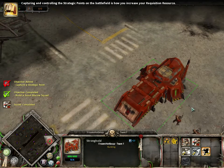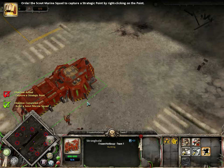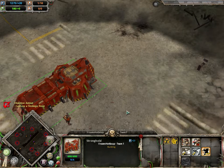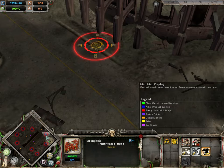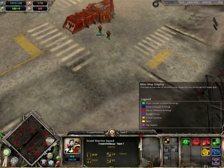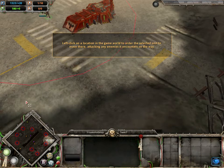Strategic points are located in areas of high strategic value on the battlefield. Capturing and controlling the strategic points is how you increase your requisitioned resource. Order the Scout Marine Squad to capture a strategic point by right-clicking on the point. Right click — I want to go right there. Wait, is that how you do it? Right-click on this point, and then — yes, my lord! Okay, sweet. That's awesome, I'm gonna watch these guys.